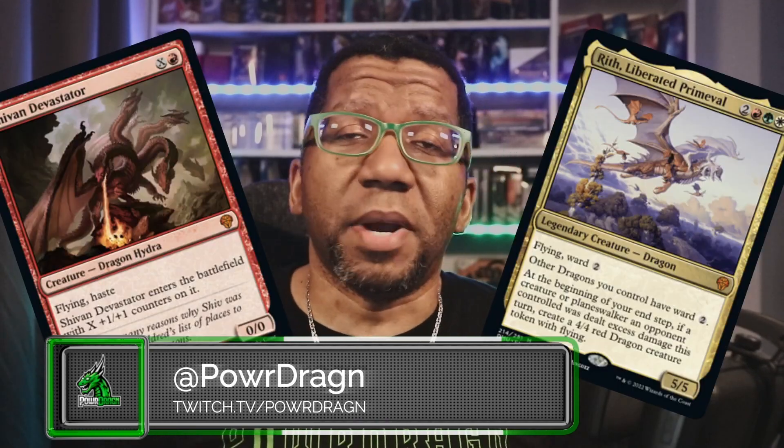Hey, what's up everyone? I am Daquan, otherwise known as Power Dragon, and Dominary United just dropped and they gave us some sweet dragons. And since it's in my name, obviously I wanted to build a dragon deck. So let's hop right in and see what we can do with dragons using a lot of those new Dominary United cards.